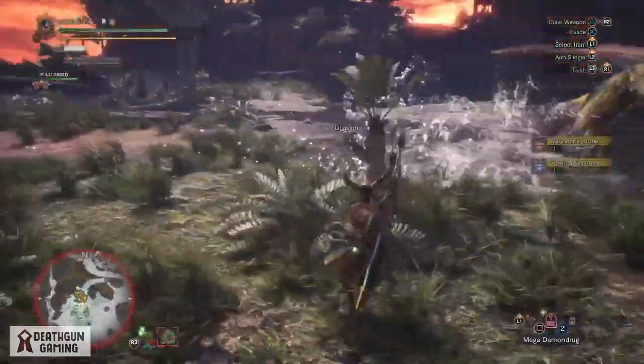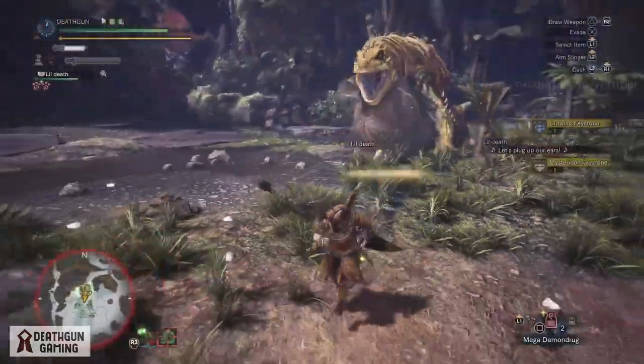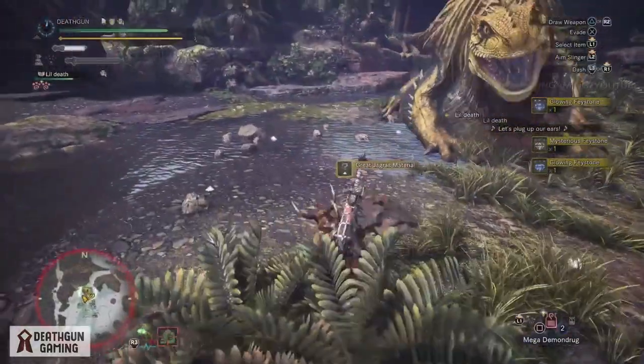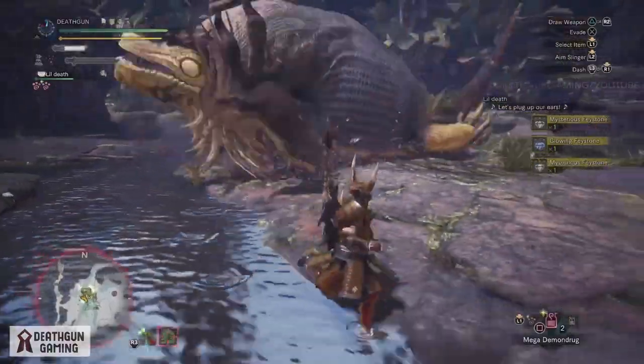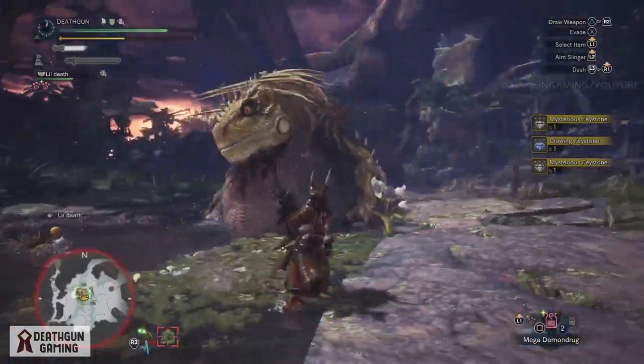This is especially true if you have a team with you. All you've got to do is evade the Jagras attacks — they're the same as usual, he'll just spam them a lot more and hit a lot harder. With that being said, once you apply this trick, as you can see right here, you'll pick up a whole bunch of decos.